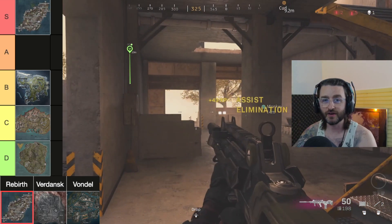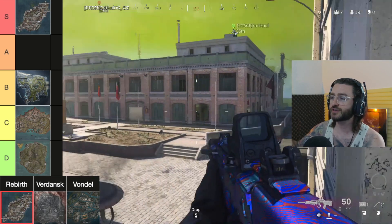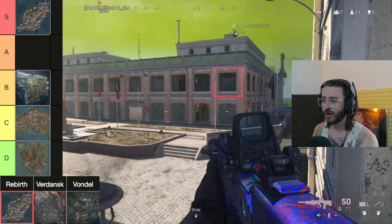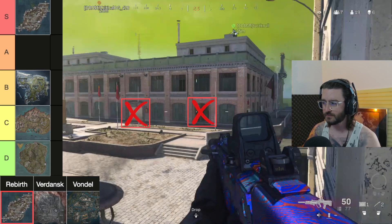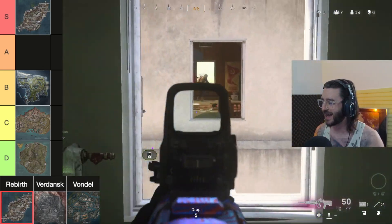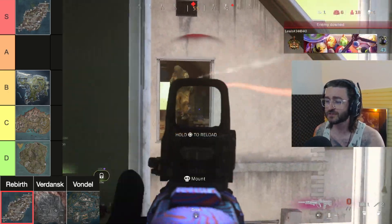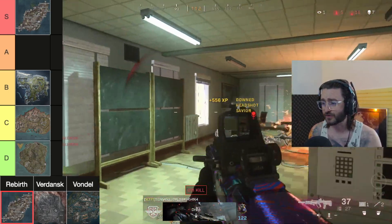What I mean by revisiting Rebirth Island is making subtle changes — for example, changing some windows, like adding a window in this stairwell facing out to Grandma's House while blocking an entrance below. Subtle changes would make it feel different while we all still know our way around. There was absolutely nothing wrong with this map. Activision, stop teasing us and bring it back.